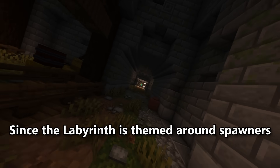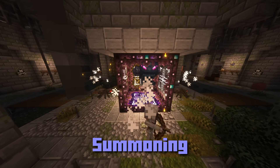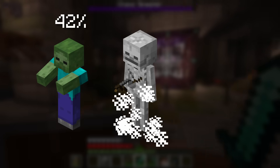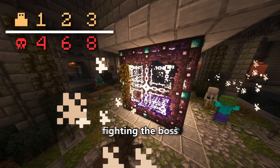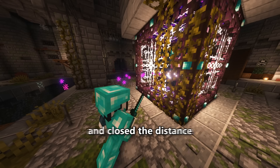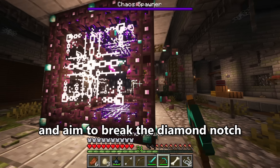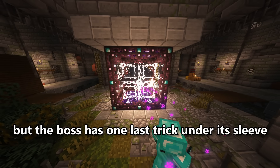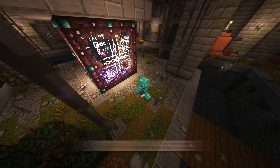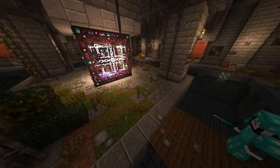Since the Labyrinth is themed around spawners, at least 1 move had to summon mobs. For the second ability, the Chaos Spawner spawns 4 mobs on each side of the barrier — either zombies, skeletons, or spiders — and it can summon more depending on the number of players. If you needle through the ghost bullets, kill the mobs, and close the distance to break the diamond notch, the boss has one last trick: when the player is within reaching distance of the barrier, it has a chance of using a ground smash, which creates a shockwave knocking away all players and mobs within range.